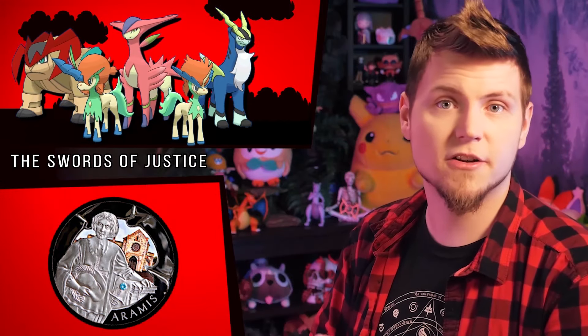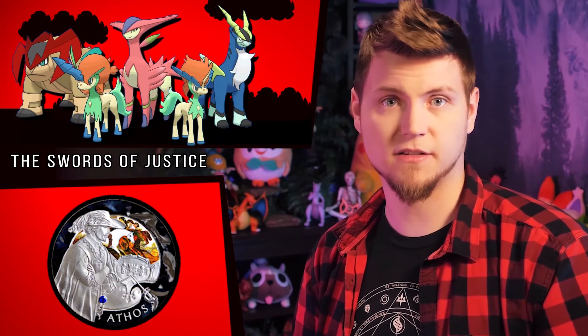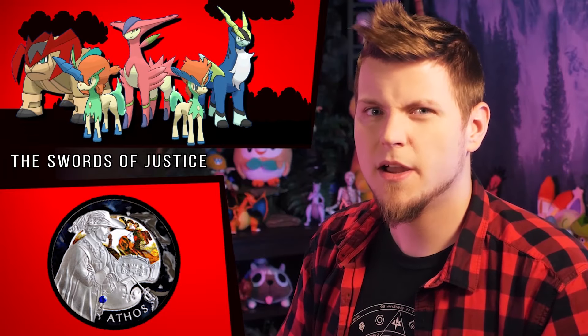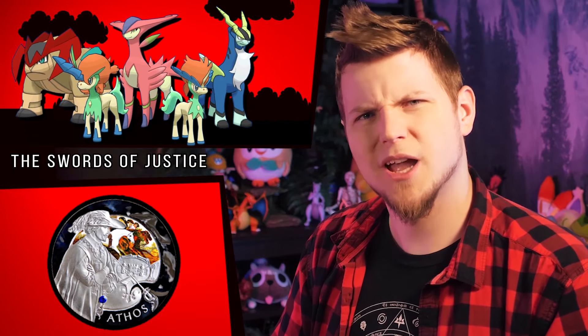Virizion is based on Aramis, considered the most flamboyant and feminine of the group — thus the shiny is pink. Terrakion is based on Porthos, the biggest, strongest, and most aggressive of them — the color red in its shiny is a symbol of all of those traits. And Cobalion's shiny is just even more cobalt, but being based on Athos, the oldest and leader of the group, he of course always gets the gold — so the brighter yellow bits, perhaps.